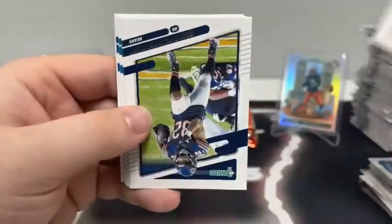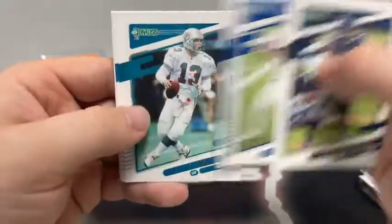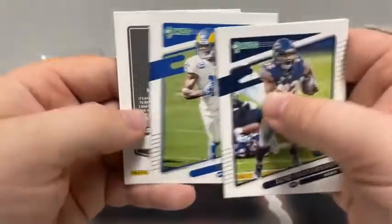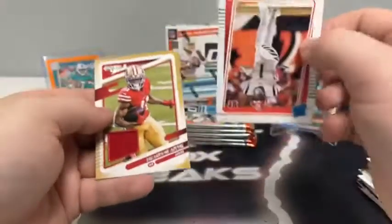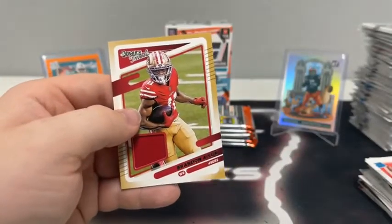This pack begins with Nick Bosa for San Francisco — got another mem card coming. David Montgomery for Chicago, Daniel Jones for the Giants, Dan Marino, Jeremy Chinn, Robert Woods. Our mem card is Brandon Aiyuk for San Francisco, and a base rated rookie of Ja'Marr Chase for the Cincinnati Bengals.